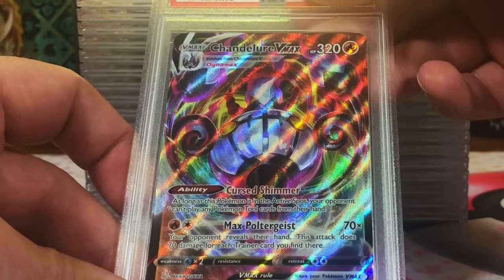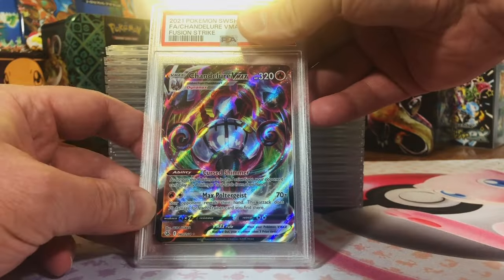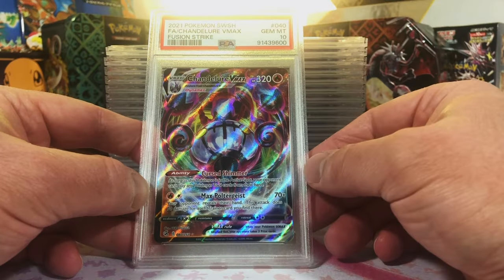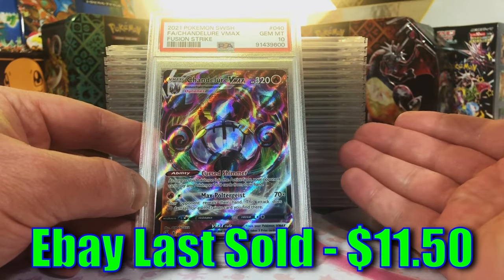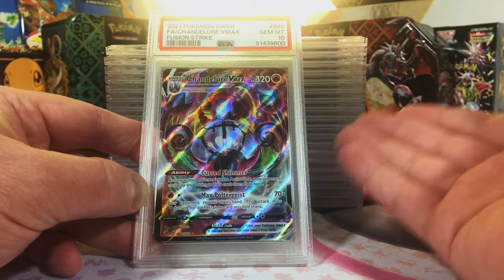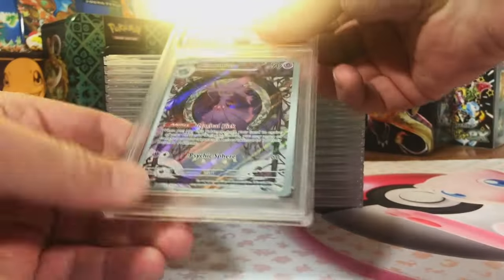Chandelure VMAX Fusion Strike. I'm gonna guess a 9 on this one. Holy crap — we started off with two Gem Mint 10s right off the bat, one of them a freaking vintage Base Set Unlimited card. Unbelievable.